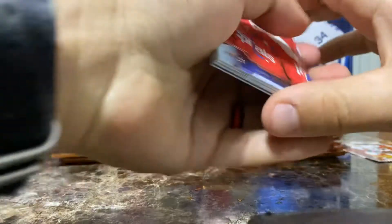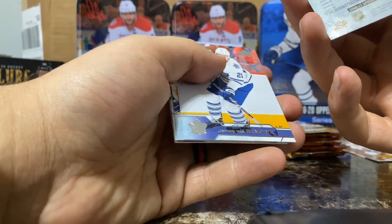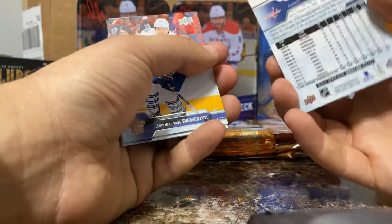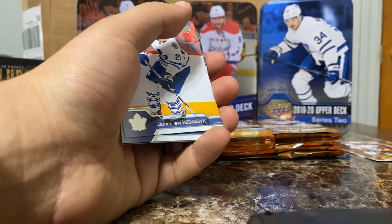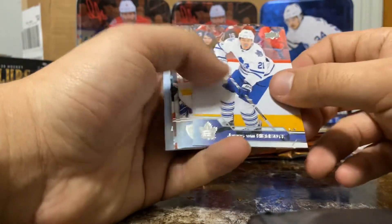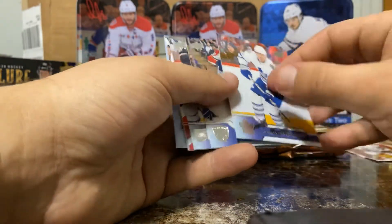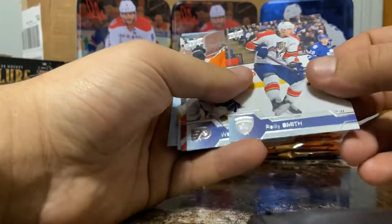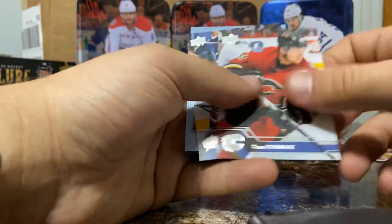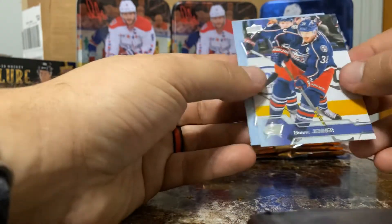Justin Williams, old man Williams — back with the Canes. Retired, then they signed him to like an entry-level contract late this year. Came out first game, put the biscuit in the basket. Really cool story, big fan of Justin Williams. JVR and Rimsdyke now with Philly. Riley Smith, Wayne Simmons on the Devils, Bennett — Calgary Flames, Boone Jenner — still playing decent hockey with the Jackets.